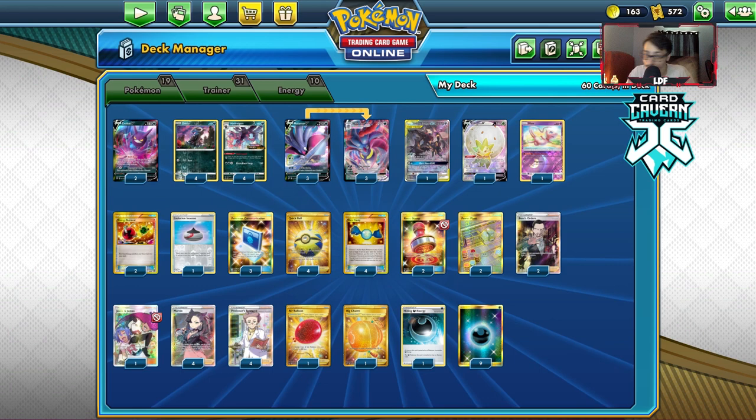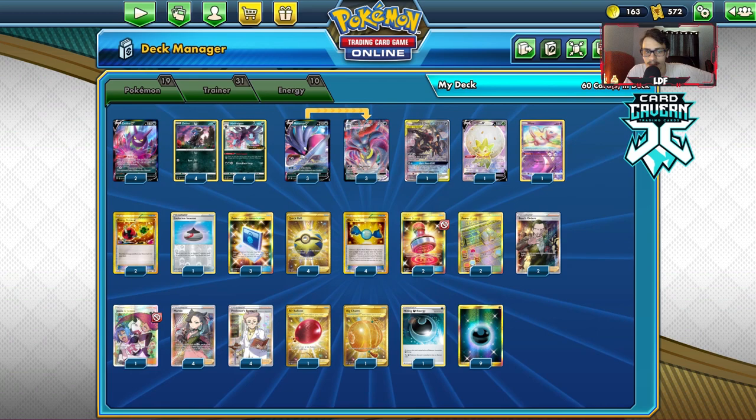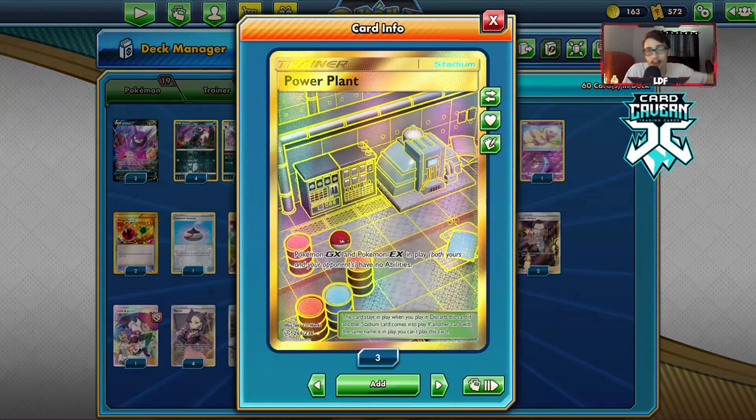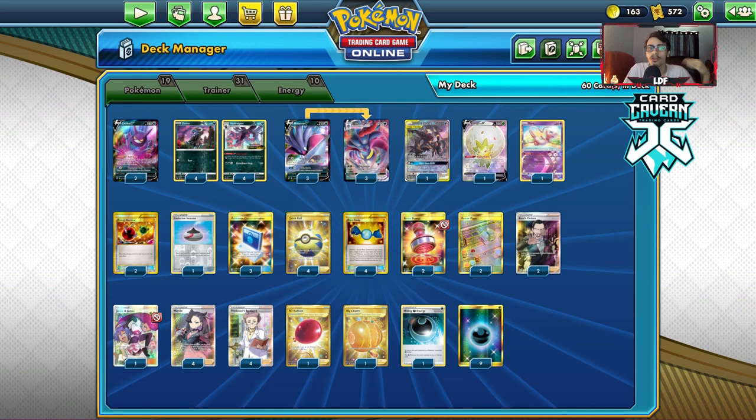Let's take a look at the Malamar Hydrigan deck. This is the list — again not 100% sold on whether it's the best version, but this is what I've come up with. I'm not actually playing any Dedenne because I'm opting to play Power Plant. The whole idea behind the Malamar lock is: hopefully you Max Jammer away one of their supporters, then you have a Power Plant in place so the opponent cannot put a Dedenne down to draw out of the Max Jammer. That's why we're playing Power Plant.